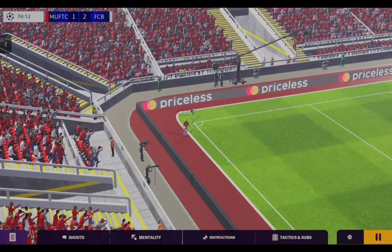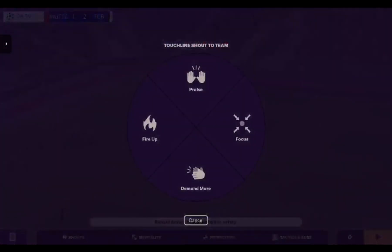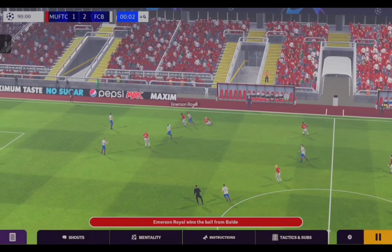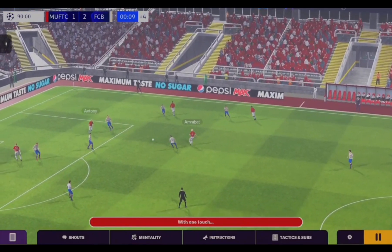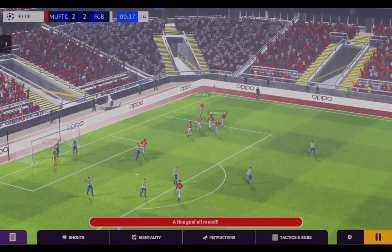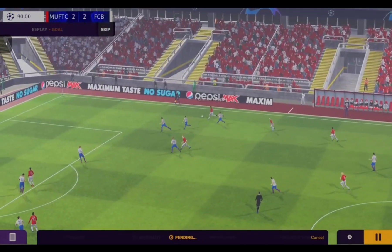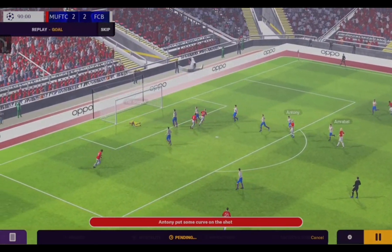Approaching the 80th minute. Anthony is on, giving him his chance. Got to find a goal from somewhere. Emerson Royal again — he's been absolutely brilliant, what a signing. We got him on loan and I think we're going to end up getting him full time. Anthony — good lovely touch, good shot — and he's in! 2-2! What a goal from Anthony! And we're back level. Emerson Royal with a little flick pass, Amrabat plays it in — what a goal that is from Anthony. 2-2!